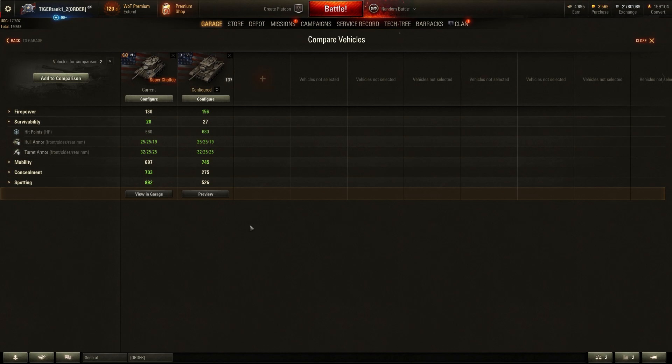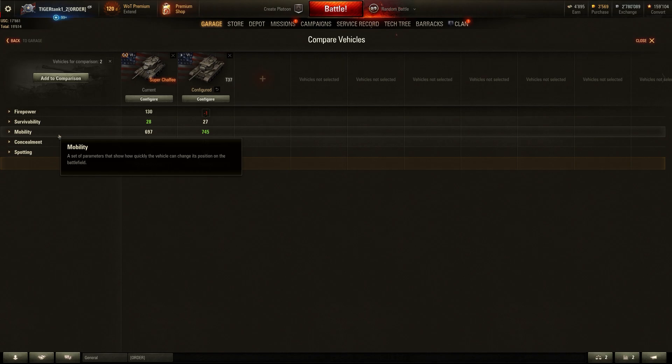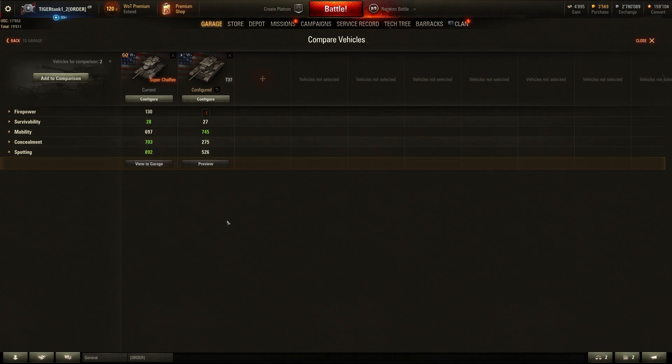Moving on — the survivability is essentially identical between the two tanks, but the T37 has about 20 to 28 HP more than the Super Chaffee, which is a bit odd given the Super Chaffee has more points invested. Those extra HP might save you once in a blue moon, but it's probably not going to make much of a difference in practice.